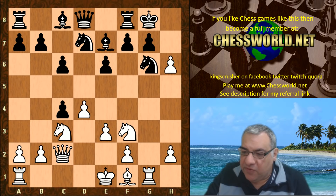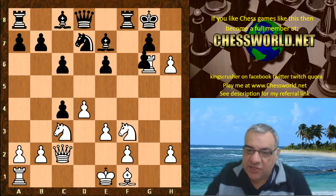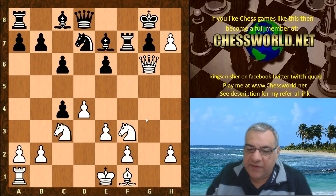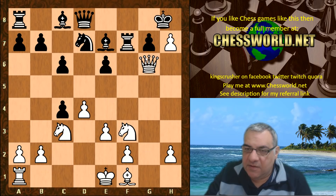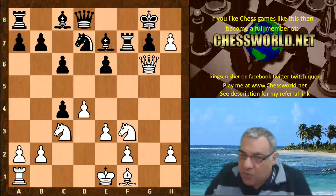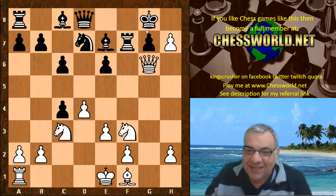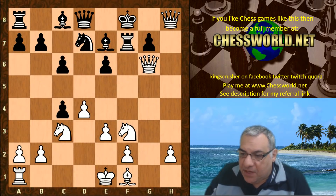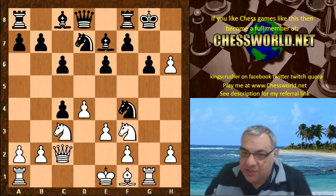Knight g6 runs into rook takes g6, crashing through — h7 check is embarrassing, winning the rook. If king h8, queen takes — that's nasty. All here is even worse: king f8, which is queen, and it's checkmate. So g6 here doesn't work at all.